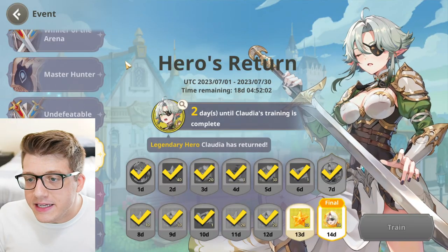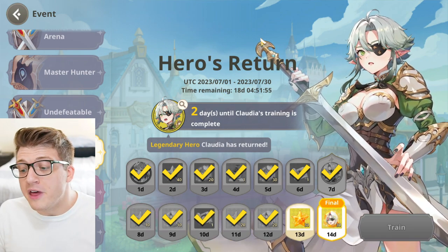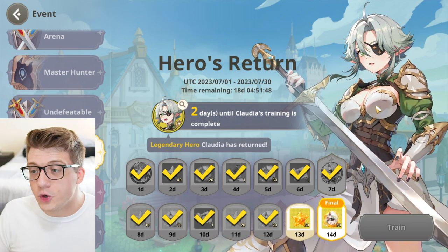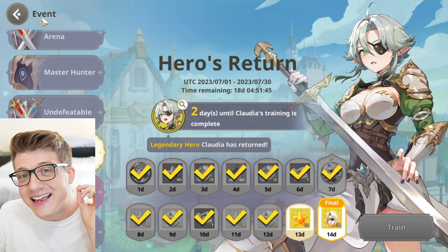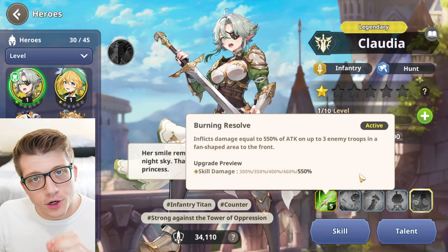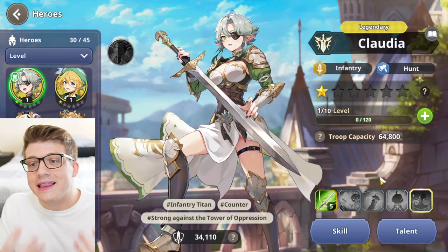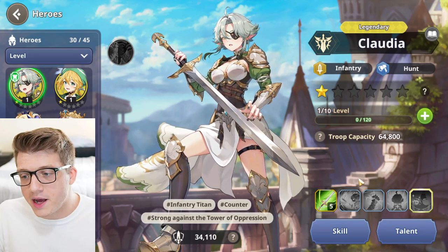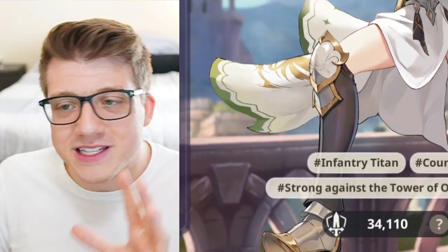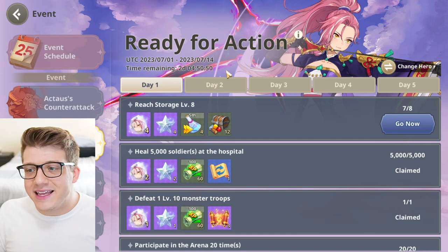Heroes Return is another early game event — it's around for the first month and requires collecting rewards for a total of 14 days. This gives you access to Claudia, a legendary infantry hero who is very strong. I've maxed out her first skill which deals a ton of AOE damage — all for free just by logging in. Legendary heroes are very hard to come by, and getting one so strong for free right at the beginning of a server is something you can't afford to miss.